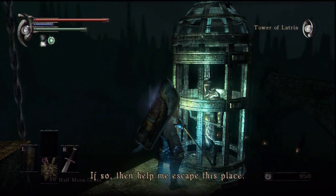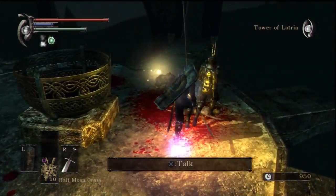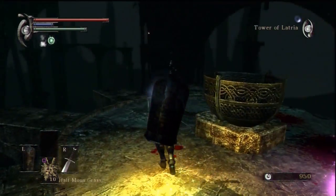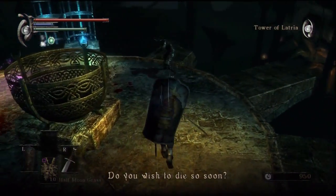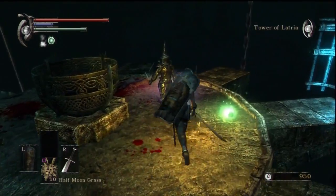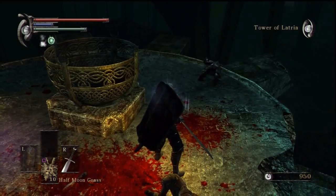He says he's on our side and has come to face the demons. We let him out of the jail cell, but trust me, the best choice here is to just kill him off. NPCs in Demon's Souls have a different tolerance - look at that, two backstabs and he's still not hostile. Unbelievable.